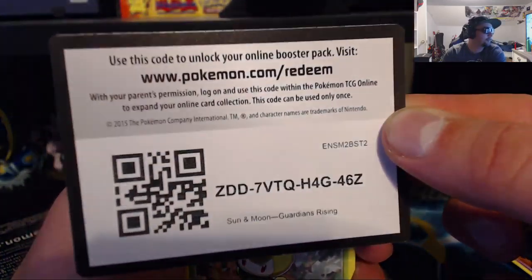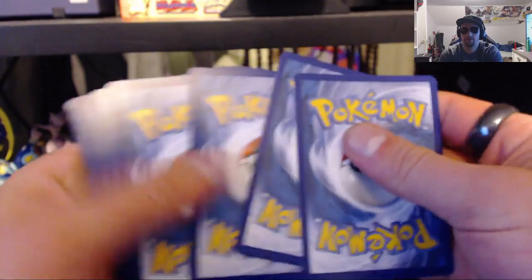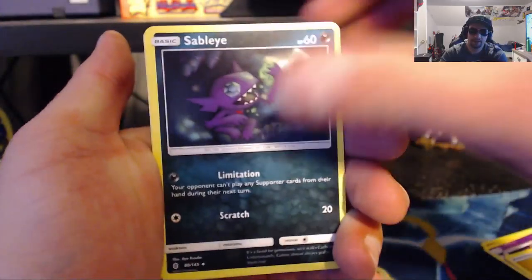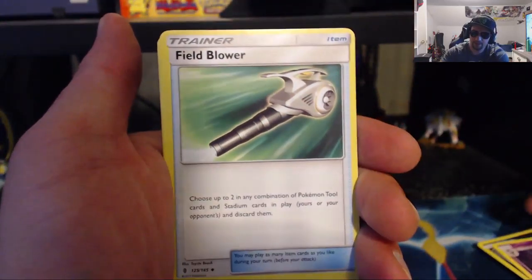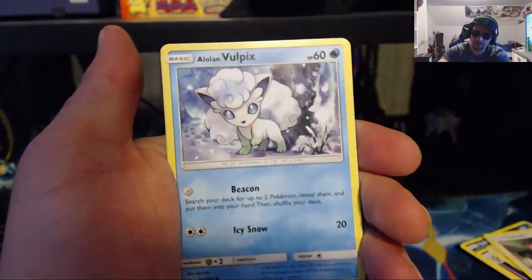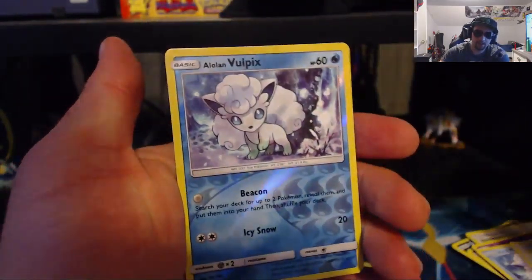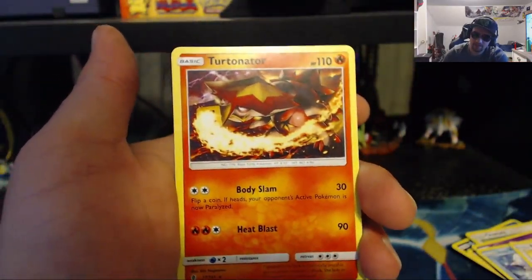That is the code for that pack. Not the Electric Energy — the Sableye, Gothorita, Field Blower, Petal, Chansey, Gothita, Alolan Vulpix, Fletchling. Ooh, Reverse Holo Alolan Vulpix! And the Turtonator Regular Rare.